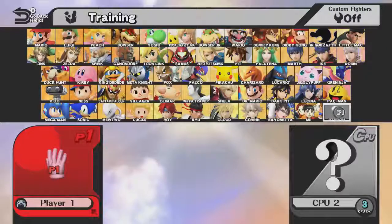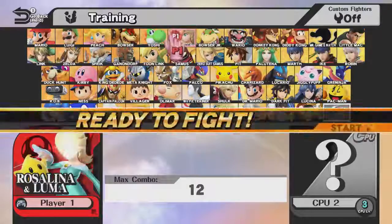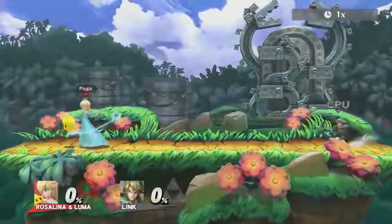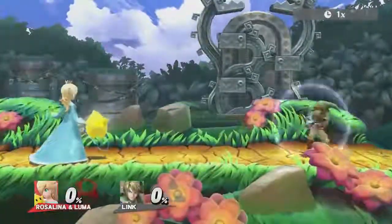Hey guys, this is Poga, today on Anti-Camping Moves. When I say Anti-Camp, you probably immediately think about Rosalina and Luma, or more specifically her Down B, her gravitational pull.